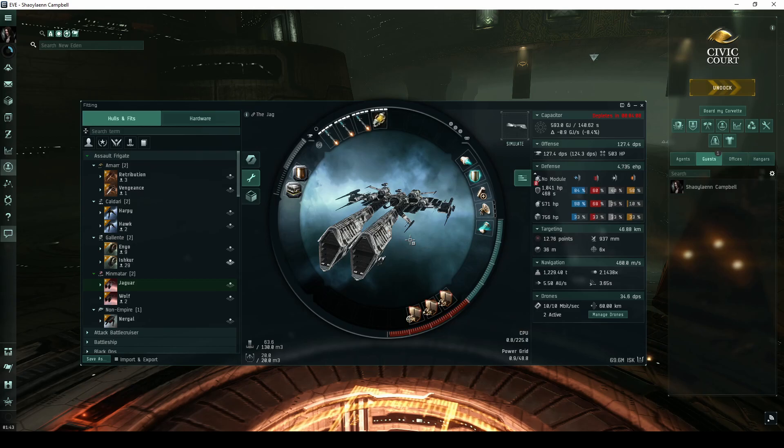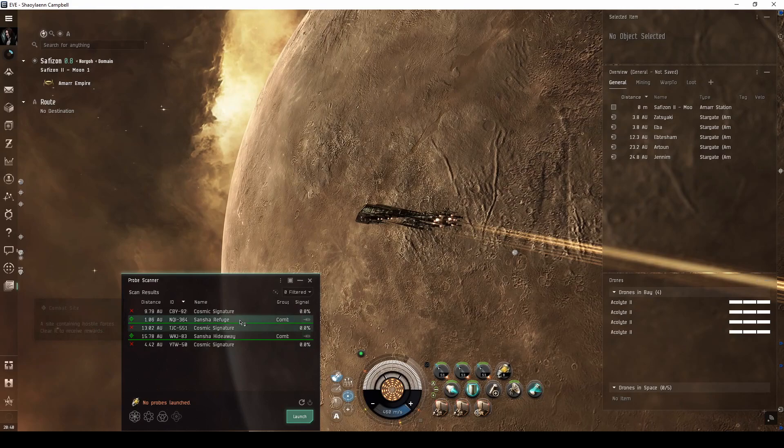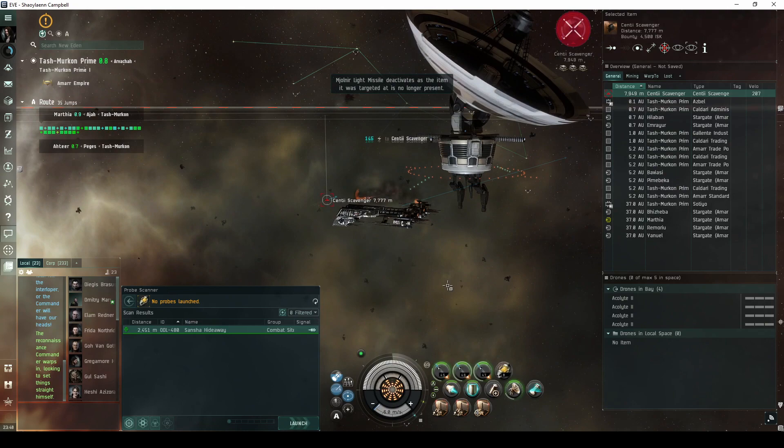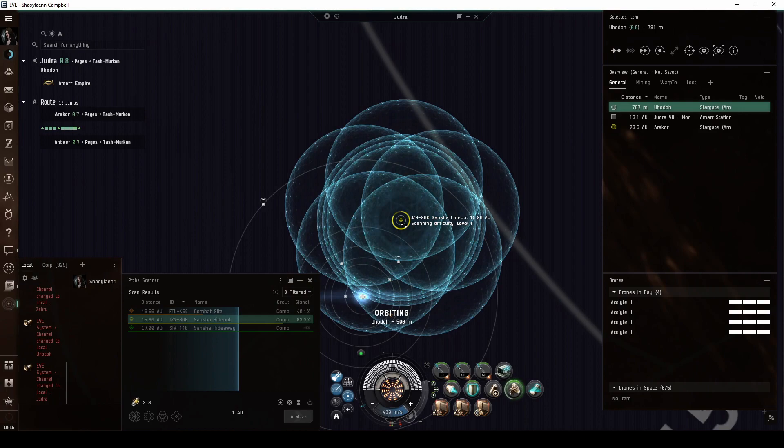This ship performs quite well in the Sansha Hideaway. Combat anomalies appear in your probe scanner window, and you can warp to them immediately. The Sansha Hideaway is a combat anomaly found all over the eastern regions of Amarr space. This includes Domain, Tash-Murkon, Devoid, and Derelik. It's quick to run, even for newer pilots flying a frigate, and it does have some potential for loot drops.